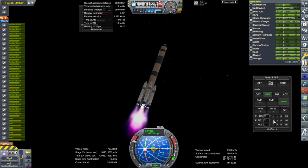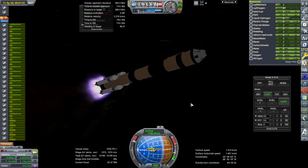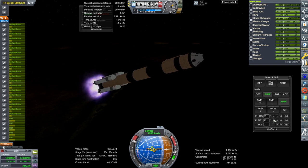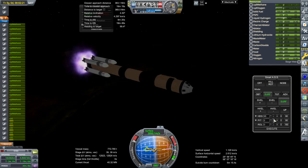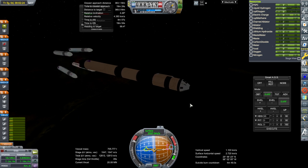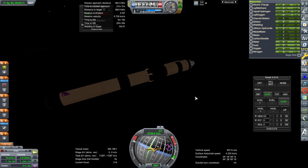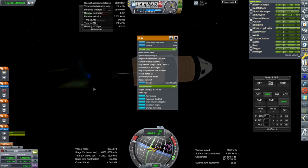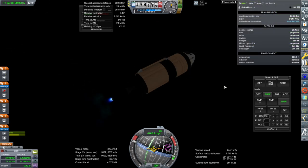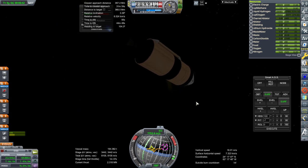Going through max-Q around here somewhere. One persistent problem with the Goku is that there is no abort system for it - maybe ejection seats, but pulling such a heavy craft off the rocket is not feasible. Booster set, separation, and ignition. I can't even see the engine - I need to change the specularity on this one. I mainly check the electric charge once we get into orbit. I don't know whether we're going to end up in orbit with enough. It's close. And... shutdown.